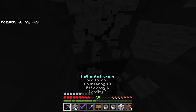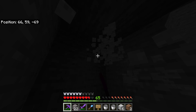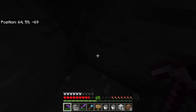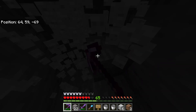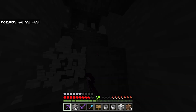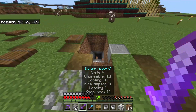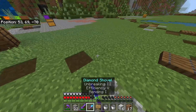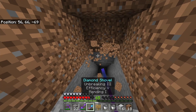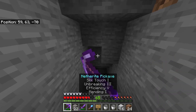Then go four more blocks and remove those to create the kill chamber space. You'll need a small area to stand in — you don't need much space. Build yourself a little step up if needed, extend your path around, and clean up the area so you've got nice headroom before you get to work on the kill chamber.